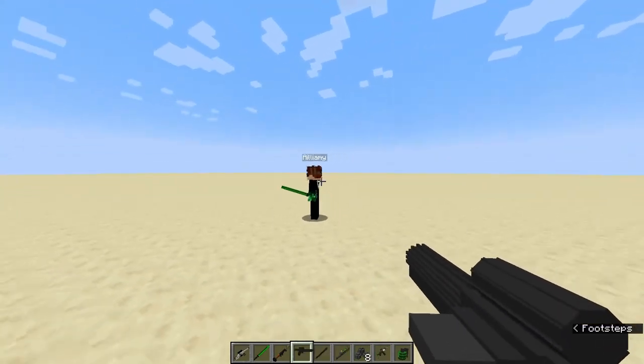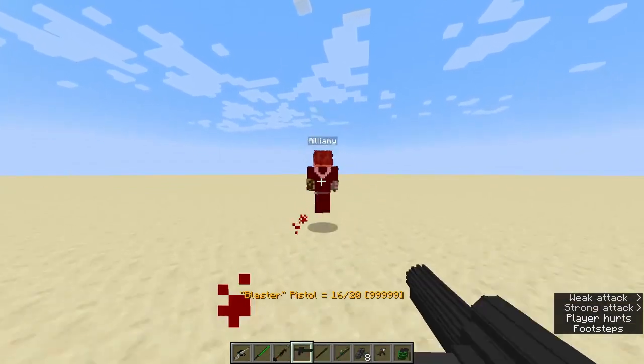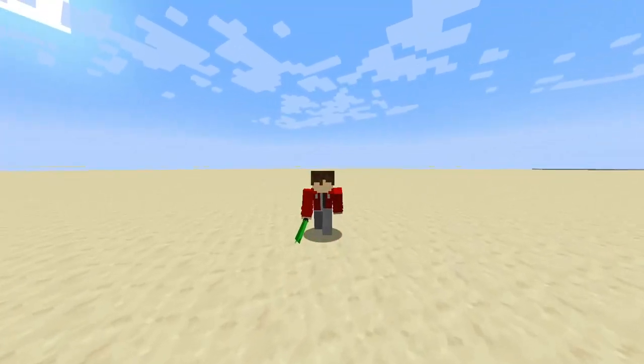And this is a gun which you're never going to hit a shot with, as it's a stormtrooper rifle. There is no scope, and it does like no damage. That's it for today's video — thanks for watching.